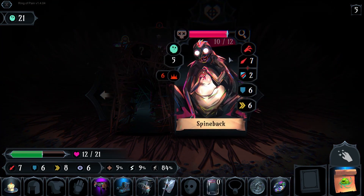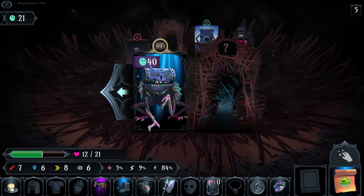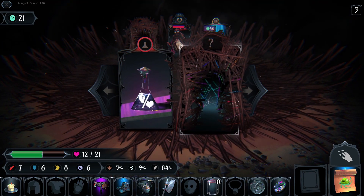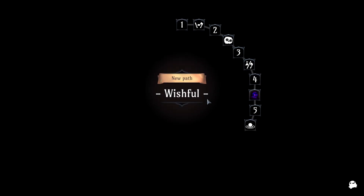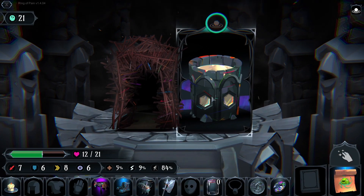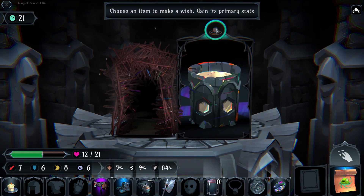Oh no, no, no! I guess I'm leaving now in this room. Wishful — choose an item to make a wish. Gains primary stats.